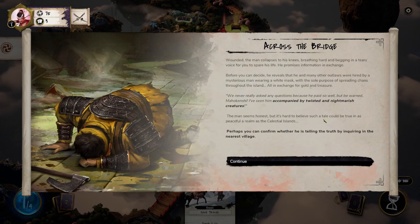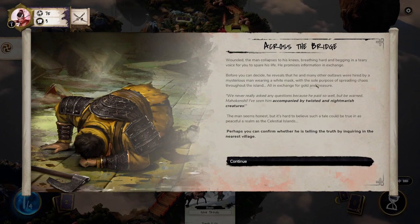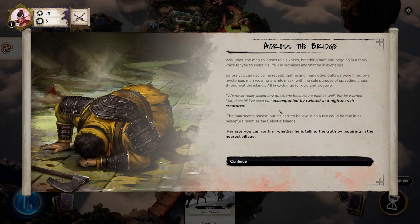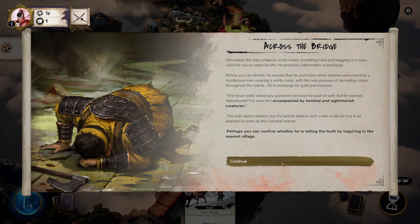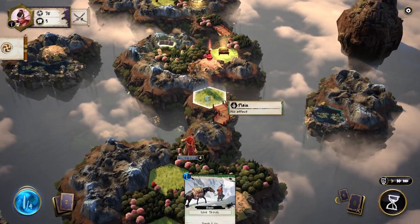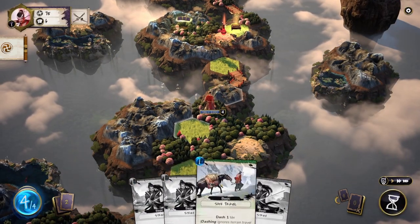The wounded man collapses begging for his life, promising information in exchange. Before we can decide, he reveals that he and many other outlaws were hired by a mysterious man wearing a white mask, with the sole purpose of spreading chaos throughout the island — all in exchange for gold and treasure. He warns of nightmarish creatures accompanying this man. It's hard to believe, but perhaps we can confirm it by inquiring at the nearest village. The controls are pretty intuitive — not a lot to them so far.